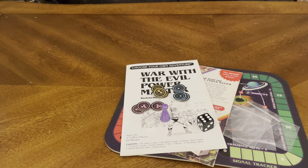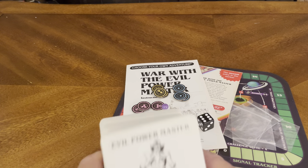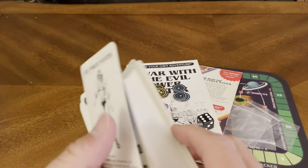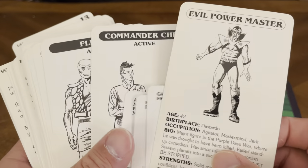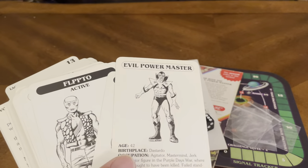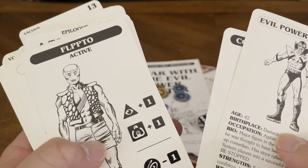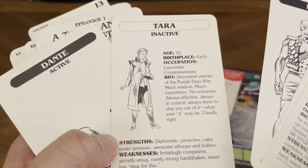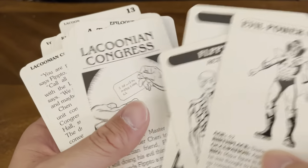Now the cards — I can't go through them because the cards tell you everything you need to know about the story and I really don't want to give anything away. But I can show you the Evil Power Master card. That's about as far as I'm willing to go. The starter character cards include: Power Master Commander Chen, Tara, and Dante the Robot.